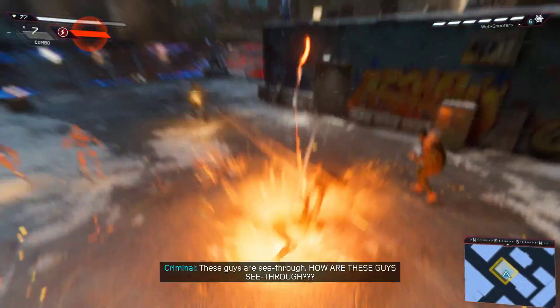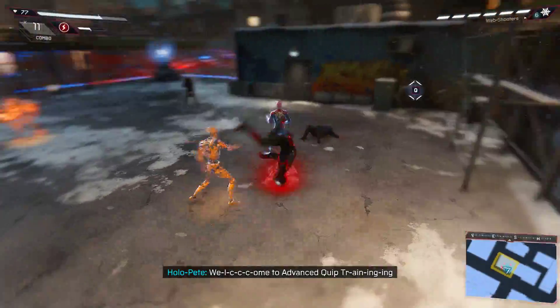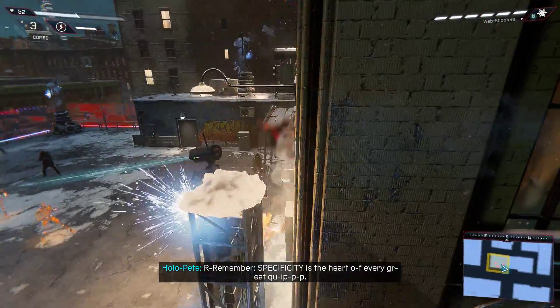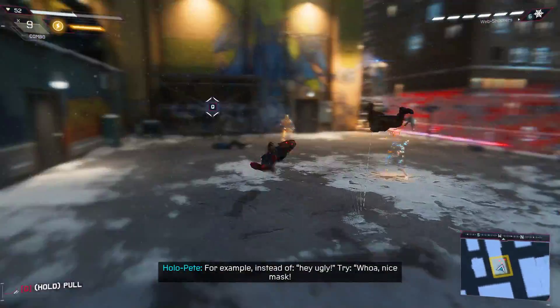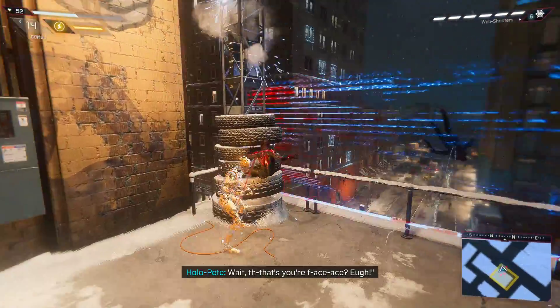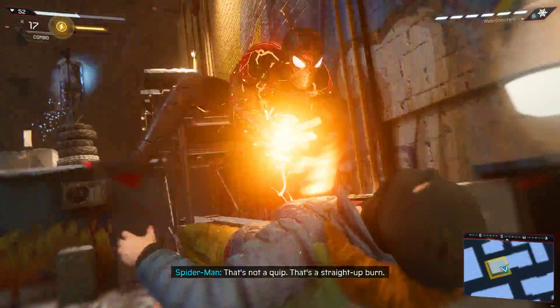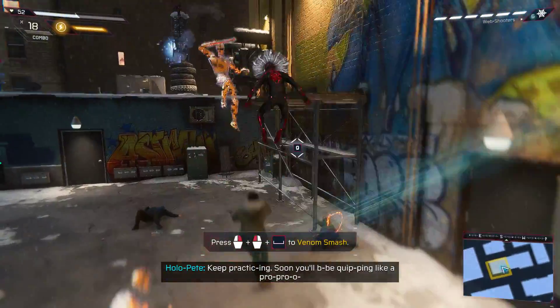These guys are see-through! How are these guys see-through? Welcome to advanced quip trigger kit! Remember, sensibility is the heart of every great quip! For example, instead of 'Hey, ugly!' try 'Oh, nice man! Have you met your babies?' That's not a quip! It's a straight up burn! Keep practicing! Soon you'll be talking like a pro pro!